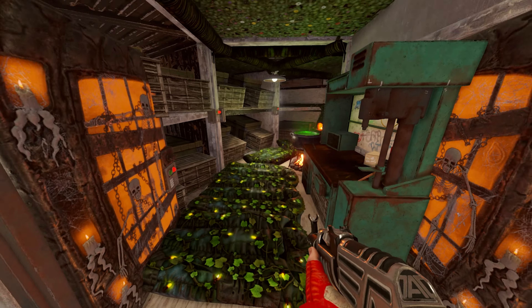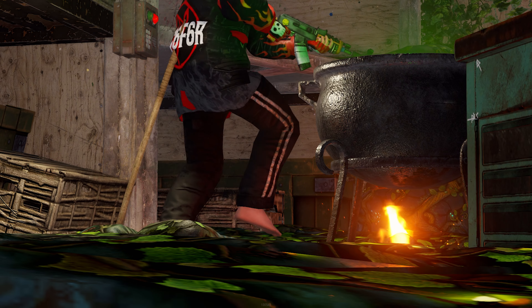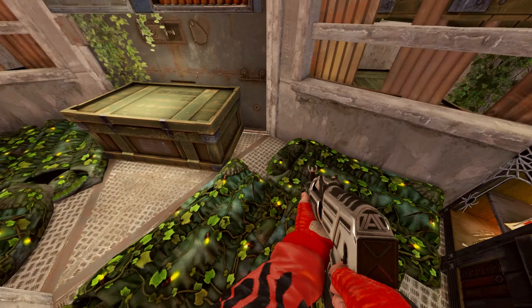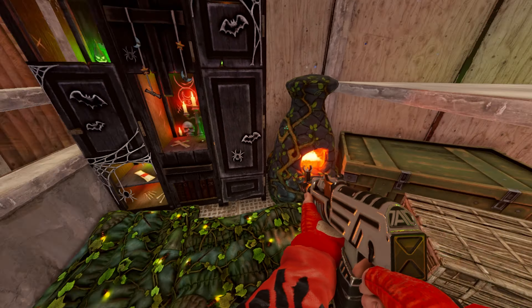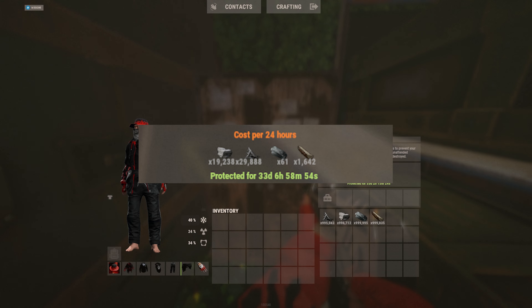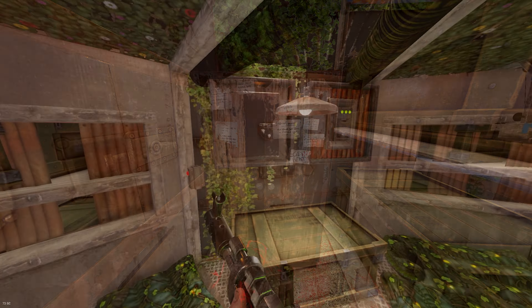Our second floor of our core holds 10 large boxes and 10 small boxes worth of space. Moving into the first floor, we have our starter which contains a suey bunker and windowed loot rooms that hold four boxes each, but can be swapped out for garage door loot rooms.